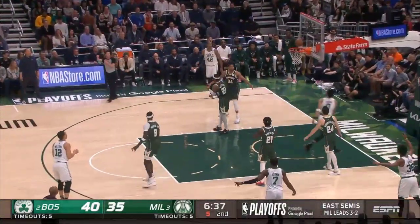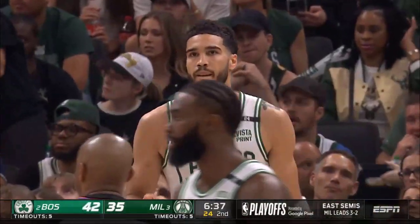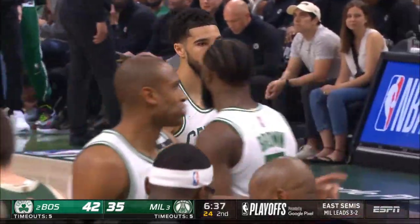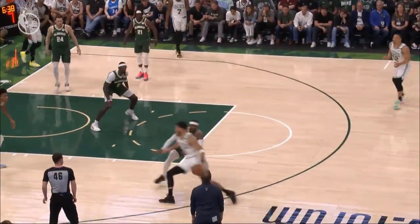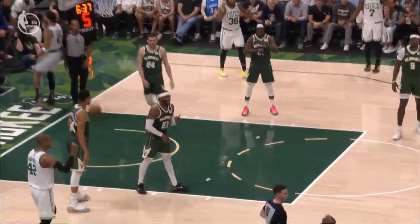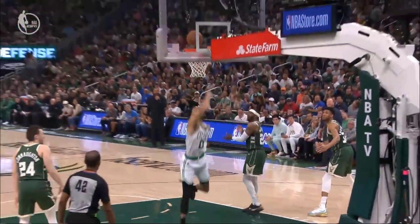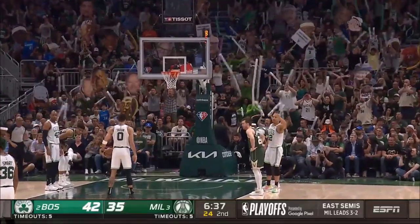Tatum spins against Matthews, gets inside — layup is good and one. Another beautiful move to the bucket. Jason Tatum a chance for a three-point play. Tough out-of-bounds play to defend — they spread the floor, screen for Tatum, and he starts at half-court and gets a gap. Portis leaves the help. Terrific spin by Tatum, but you can't give a great player that much space.